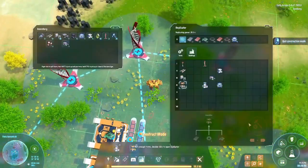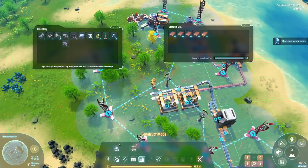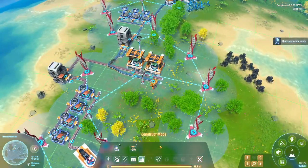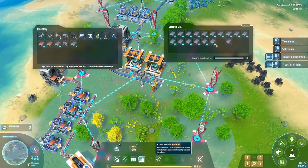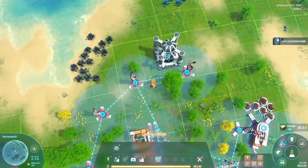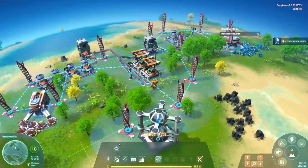Let's keep placing it. We have 101 copper ingots. I need iron. I'm sure I will place this. Matrix lab - you can use it to make matrices. We don't need this recipe right now.